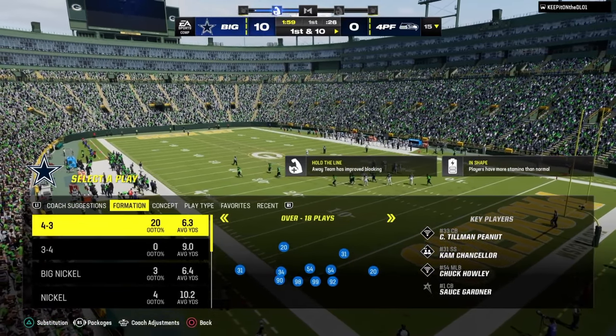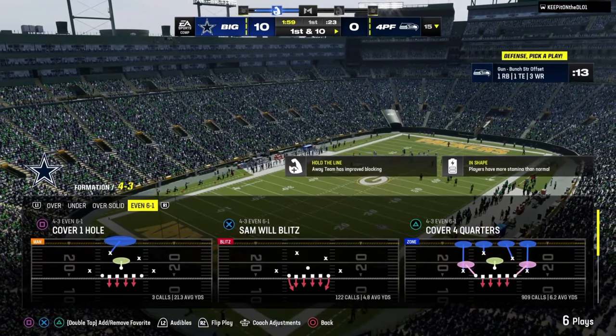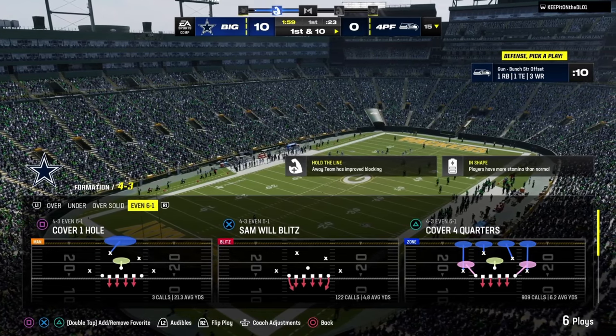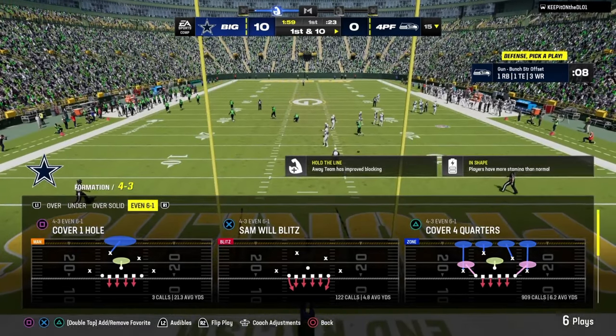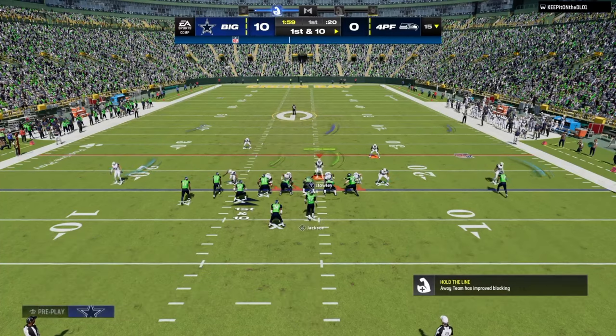Any good defense in Madden cannot have tells. The biggest tool you have defensively is the ability to change the picture post-snap — it can look like Cover 2 but play Cover 3, look like Cover 4 but be man coverage, look like a double-Mabel defense but actually be a send-six Cover Zero man blitz. The ability to change the picture post-snap is really the biggest tool you have to force your opponent into mistakes.